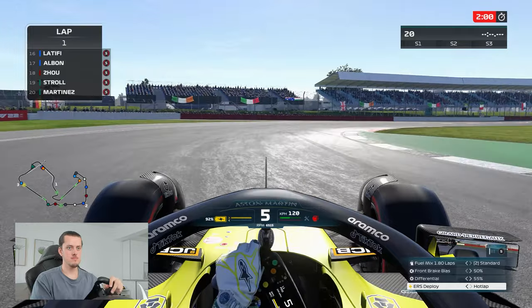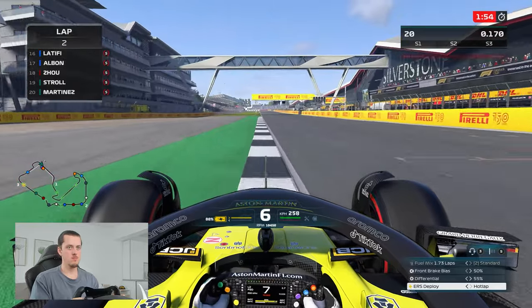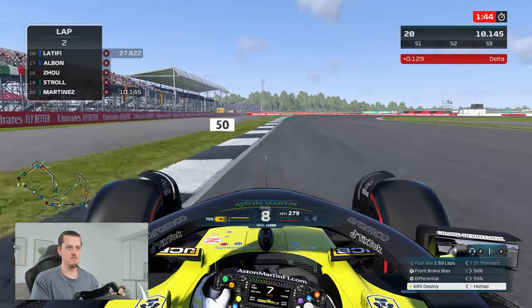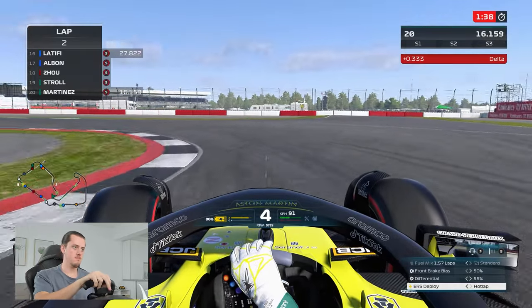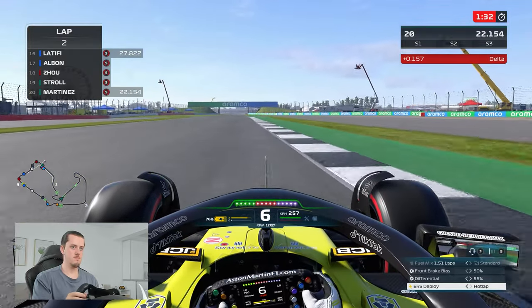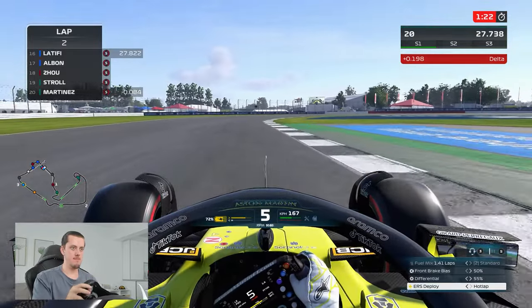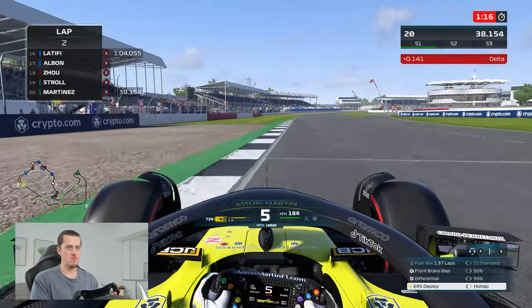Moving on to the final attempt in qualifying on the second set of tires. A bit of a moment as we got the lap underway - we're already down because of it. Through turn one I have a bit of a drift and lose the back end. I completely miss the apex through turn three and also lose the back end between three and four. It's been a horrible first sector - we're over a tenth down and ten and a half down in sector one alone.